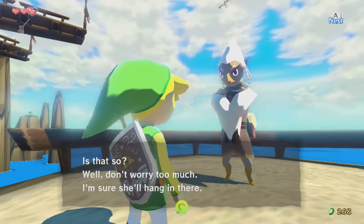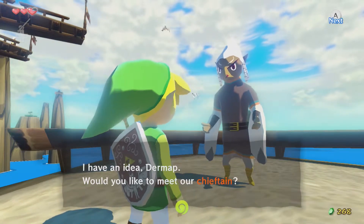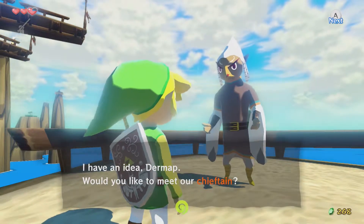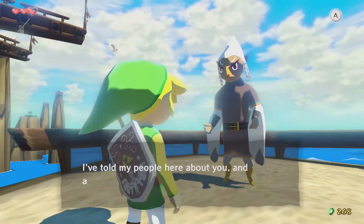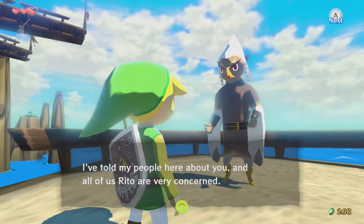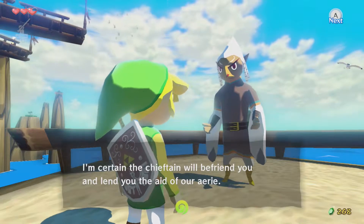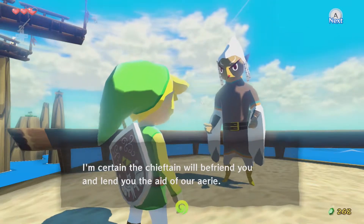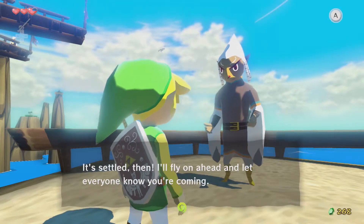She's still being held captive by a bird, huh? Well, don't you worry — I have an idea, Dermert. Would you like to meet our chieftain? I've told my people here about you, and all of us Rito are very concerned, you see. We're hive-minded — if I'm concerned, they're all concerned. I'm certain the chieftain will befriend you and lend you aid.